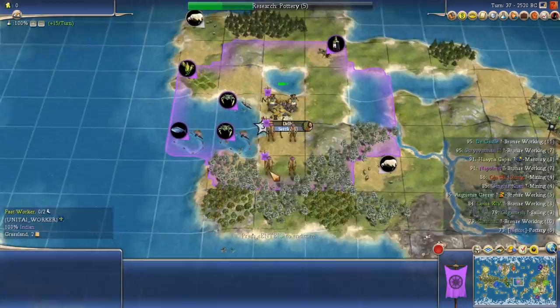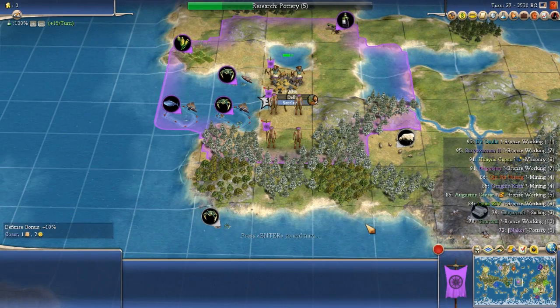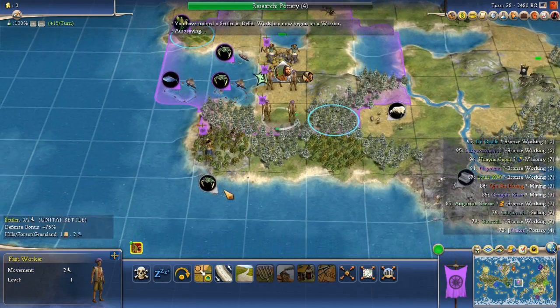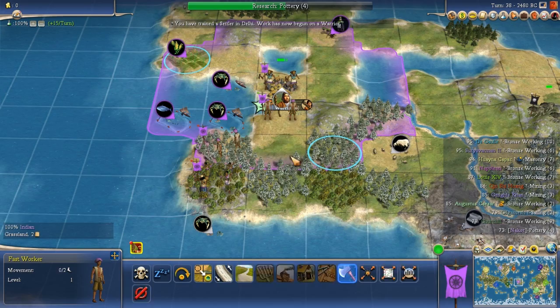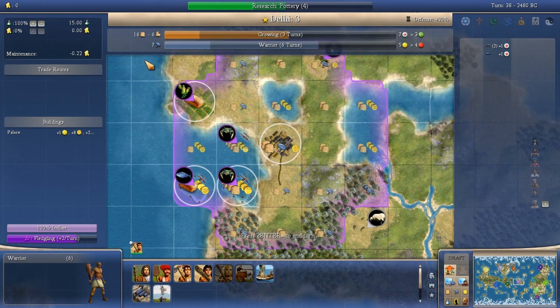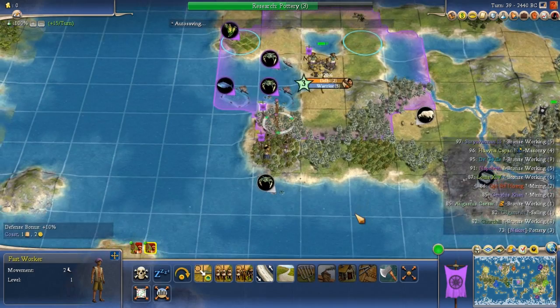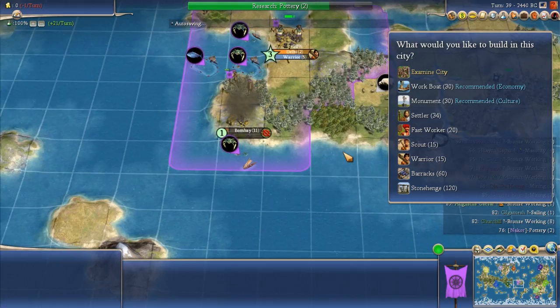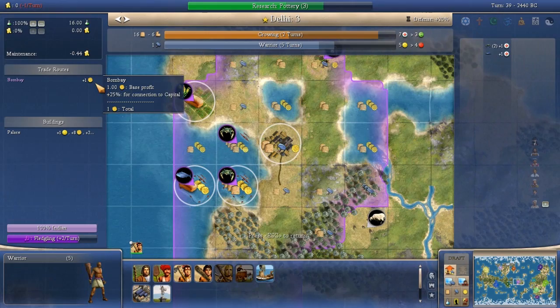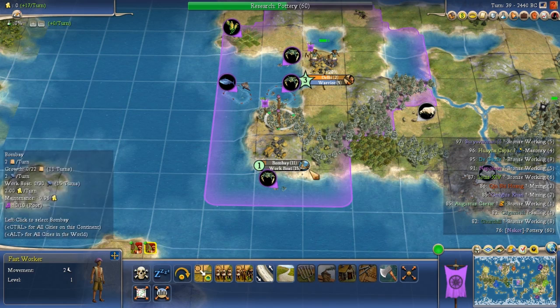I'd much rather plant here and borrow the fish tile immediately. Then I can plant a third city on a tile to the northeast that can immediately work the sheep and the silver in first ring without needing a border pop — no monuments needed. Cities placed close together can share tiles and build up cottages. By putting a road on that tile, the settler can move right onto the target tile in one turn, avoiding wasting a movement turn. The workers are also in position to chop for the new city.